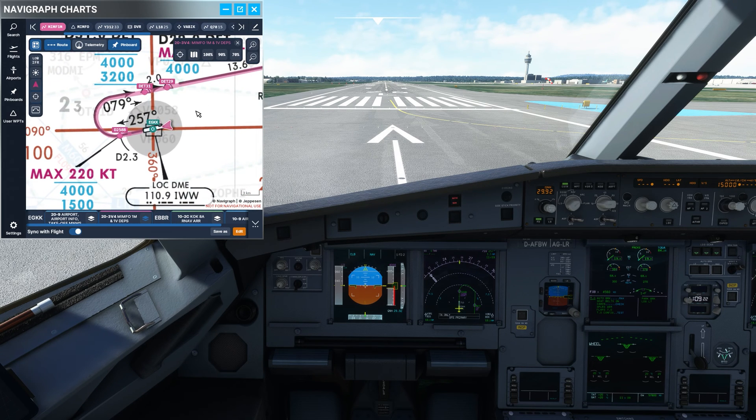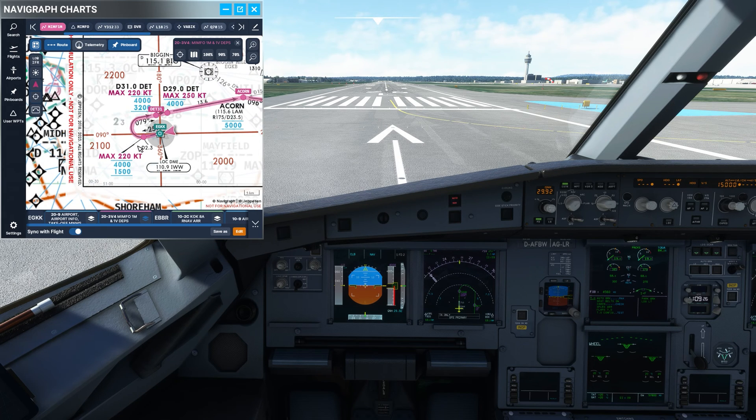One important thing if you want autopilot to work is to respect the constraints. At the first waypoint we have to be above 1500 feet but especially below 4000 feet. So engage autopilot below 4000 feet — that's the first hint I want to give.